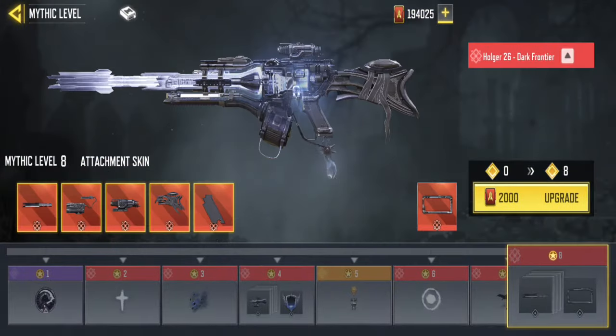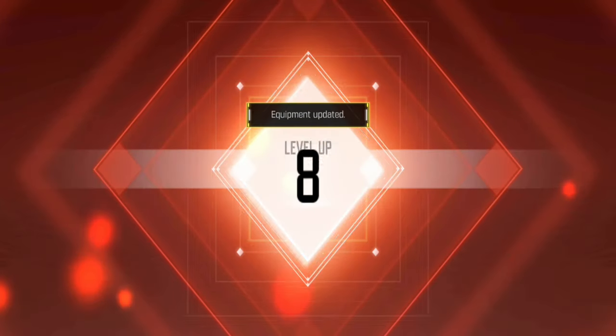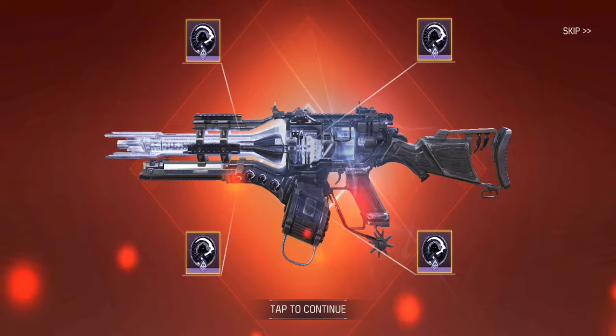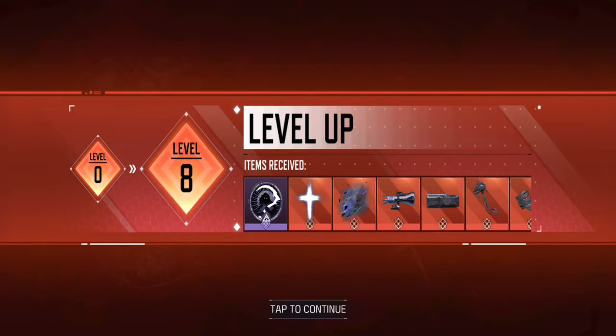Once enabled, make sure your mythic rarity weapon is upgraded to the max level. Upgrading is crucial because the shared weapon won't appear in your hub during a match unless it's fully upgraded.